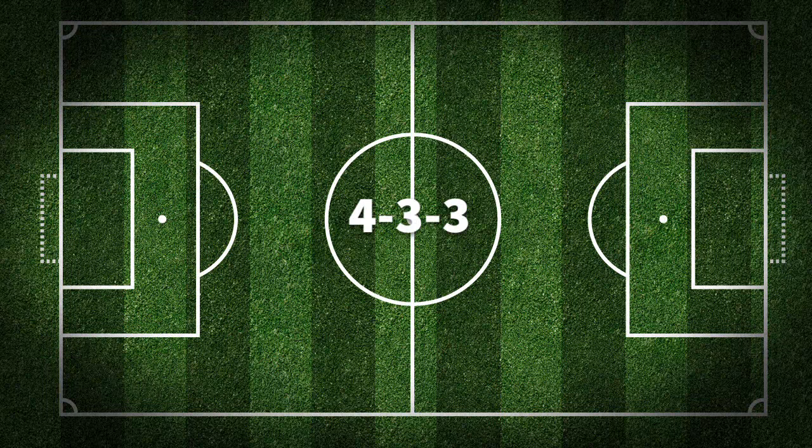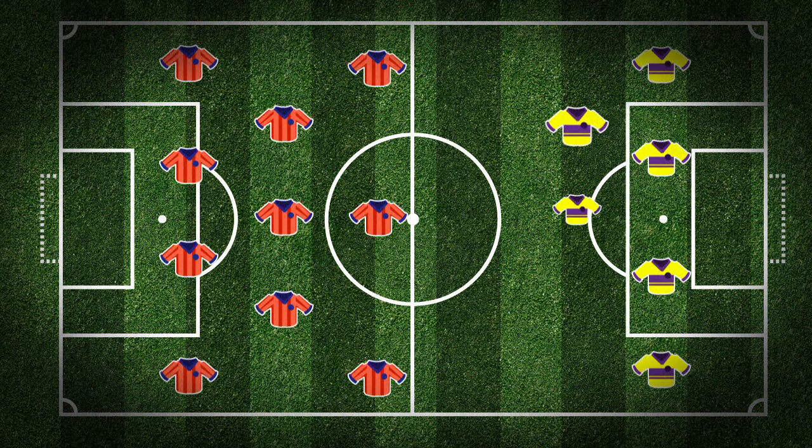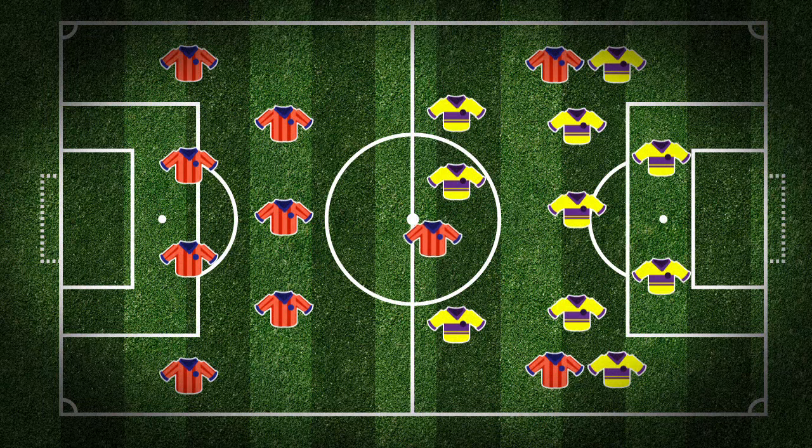The 4-3-3 formation is made up of four defenders, three midfielders and three forwards. Two wingers play high up the pitch to prevent counter-attacks, and a central striker harries the opposition's central defence.